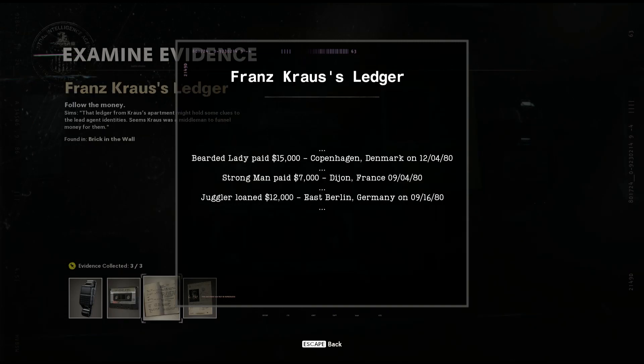Finally, you're going to have a ledger. This gives you an amount paid, but what you really want to pay attention to is the location. So here you've got Copenhagen, Denmark; Dijon, France — home of the mustard — and East Berlin, Germany.